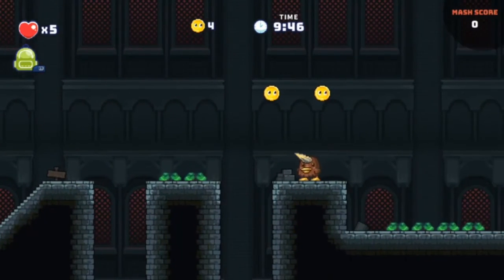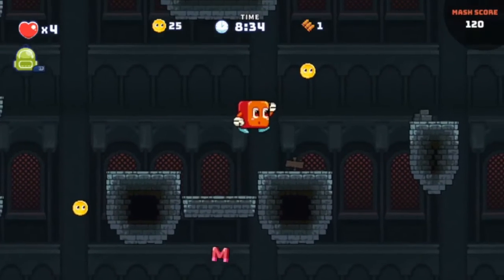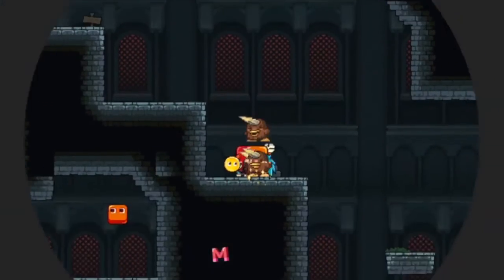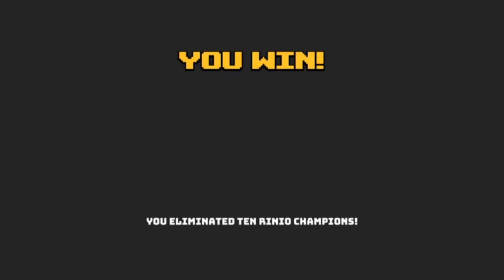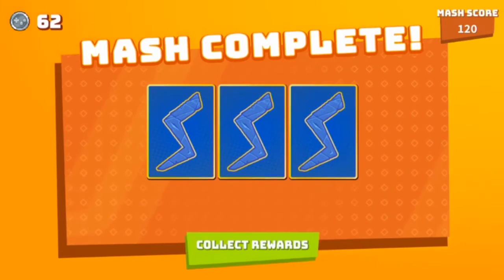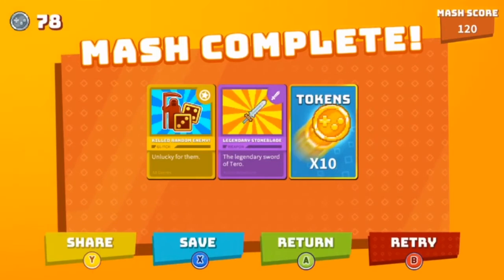I got an M for bacon and bagel. Wait, I've got a ground pound — yes! I killed two at once and did it. We won! This is quite an interesting way to explain it. We've only found one M though. What kind of cards did we get? Kill a random enemy, the Legendary Sword of Terror, and ten tokens.